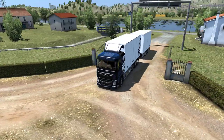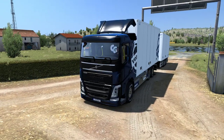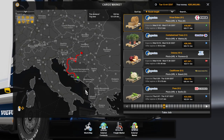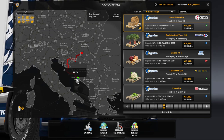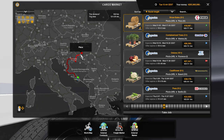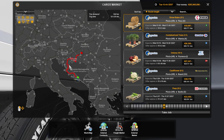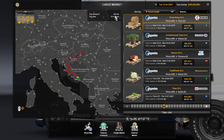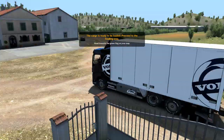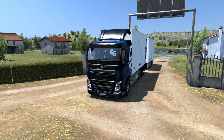Hey guys, Club Z here and welcome back to ETS 2. I decided to make another Q&A episode instead of silent trucking. I missed talking with you guys, so here we are. We're still in Croatia, we are in Ploce, and we're going to make our way towards Hungary. Nine tons of straw bales going farming, and we'll be crossing over to Hungary at the end, but it's going to be 842 kilometers. This will take two, maybe even three episodes. I'm still with the same truck — how can you go wrong with this truck, right?